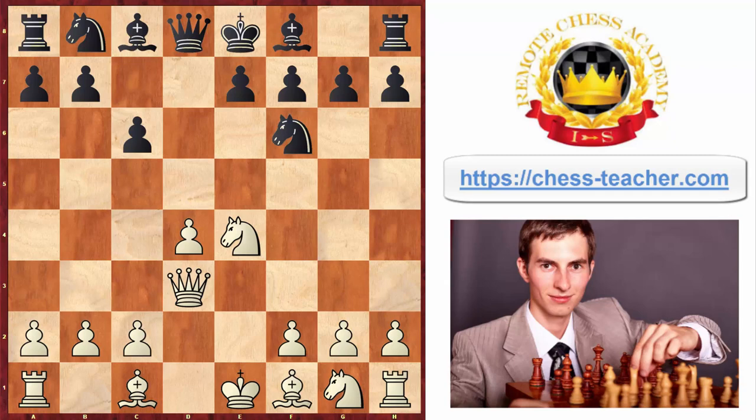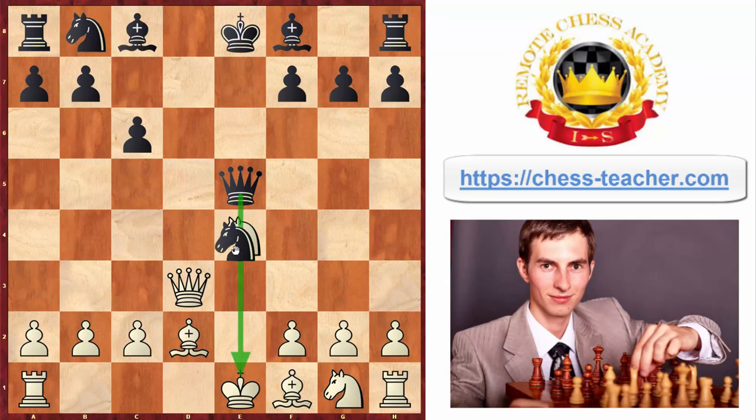Black probably decided that queen d3 is a bit of a weird move, as normally you don't develop your queen too early, and they decided to strike back in the center by playing pawn to e5. That is not really a pawn sacrifice, as they're going to get it back on the next move with a little tactical trick — queen a5 with a double attack on white's king and the pawn. White played bishop d2, and black grabbed the pawn on e5, probably thinking they achieved a great position, as currently due to the pin the white's knight cannot escape, and black is attacking a2 with their queen and knight — it looks like white is in trouble.